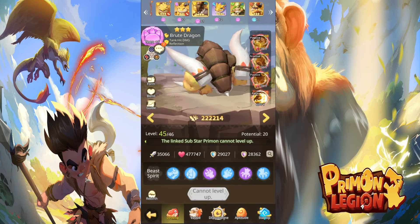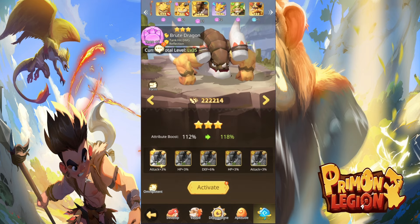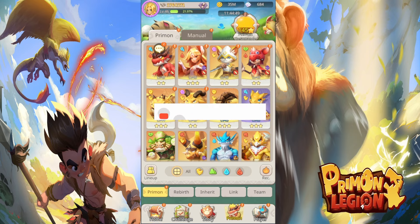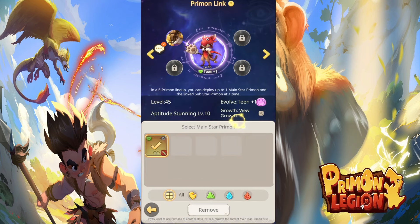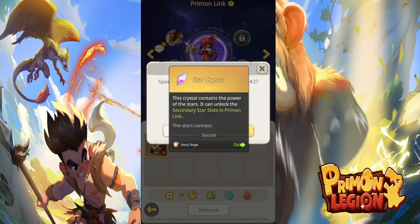The only thing the linked Brymon does not get is the stars of the main one — the stars are only connected to the Brymon itself, not to the linked Brymon. To unlock the extra slots, we need to collect the Star Crystal, and you're able to get that from the storage stages.